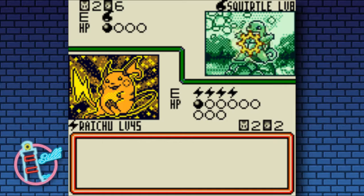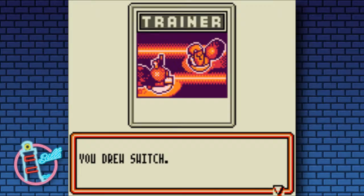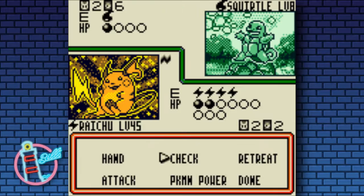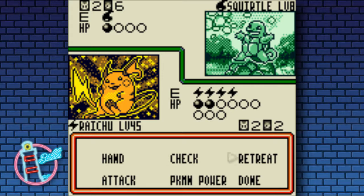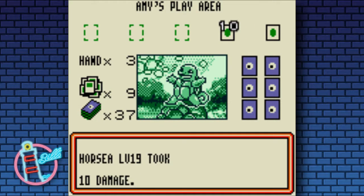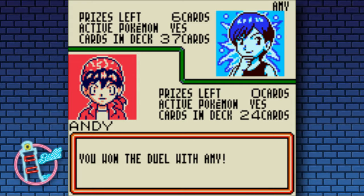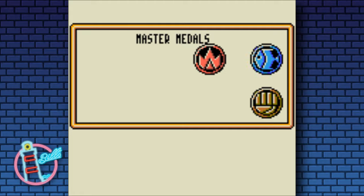Amy hasn't really been able to set up a whole lot against us. Their Seaking went down in one hit. I got paralyzed which is why I switched out. We'll take out the Squirtle, we'll take out the horse - we actually take two prizes there, the final two. That's basically why I was doing what I did - I wanted to be a bit greedy and take them out in some style. There's that Bill style you know and love.